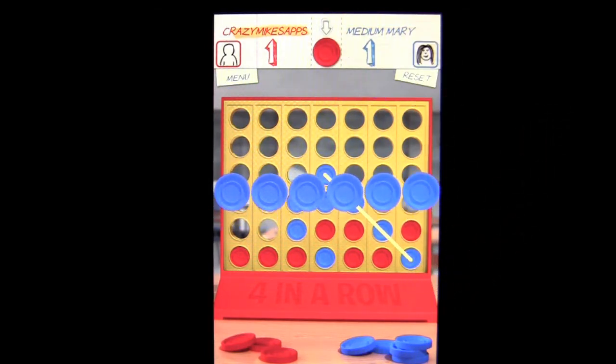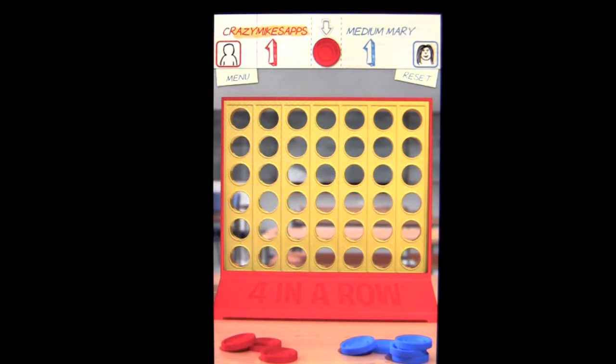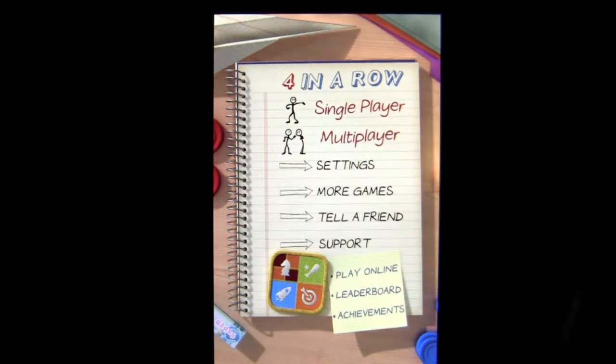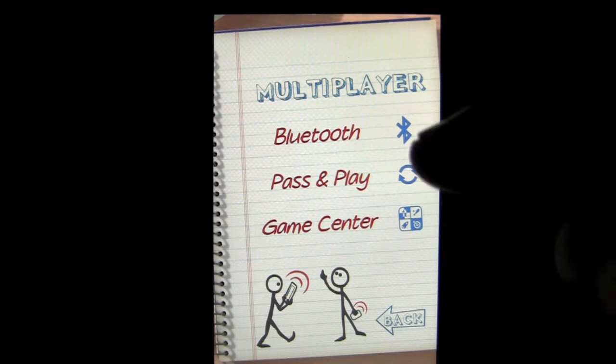So I set her up to win perfectly. It's the way it works sometimes — I wasn't strategically competent enough. We can play against Mary again, we can reset. We're going to tap on Menu and head back into Multiplayer. Multiplayer has a variety of ways you can play: Bluetooth, Pass and Play, and through Game Center through Match.